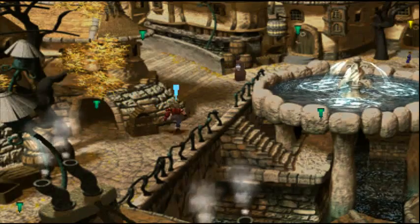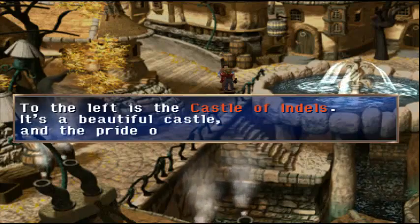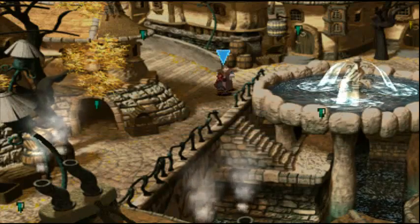Let's head down into town, I guess. To the left is Castle of Indels — it's a beautiful castle and the pride of Seridio. Let's go that way, to the castle.